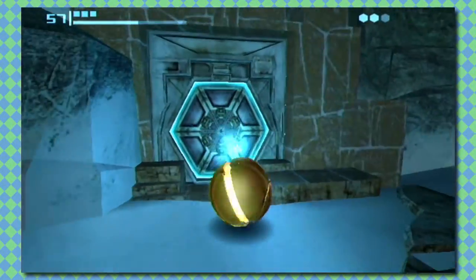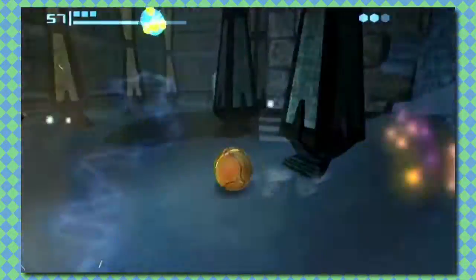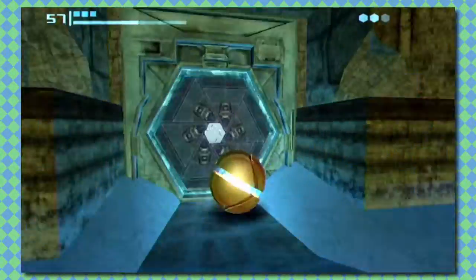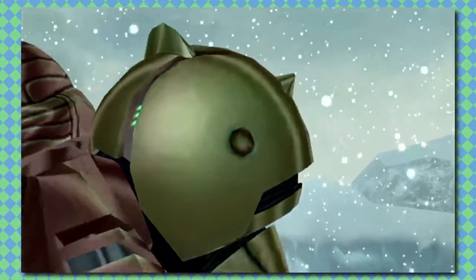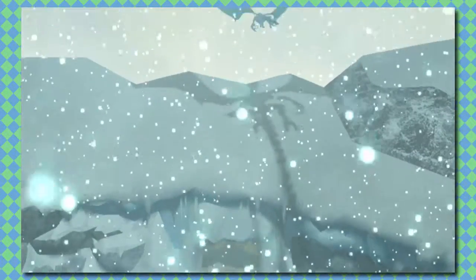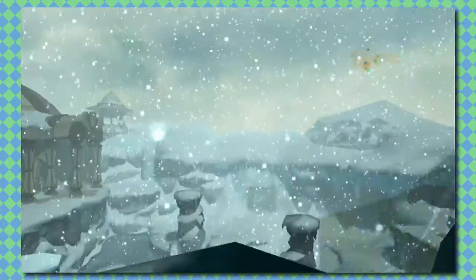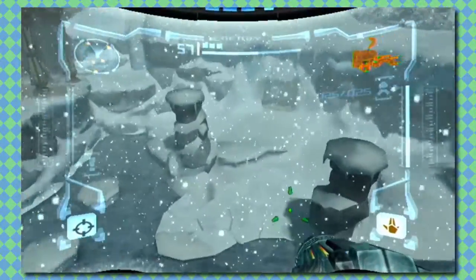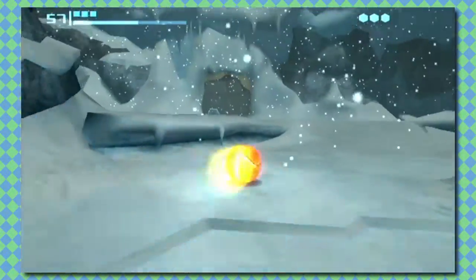There should be a Fox McCloud plushie at the Nintendo Store before Spike. Nintendo doesn't like using logic - they're like, this character is really popular, let's get a side character as a plushie instead. You should at least have a Fox and a Falco. They didn't have them, and I wanted to get a Fox for my friend Roger. I ended up getting like a Yoshi or something.